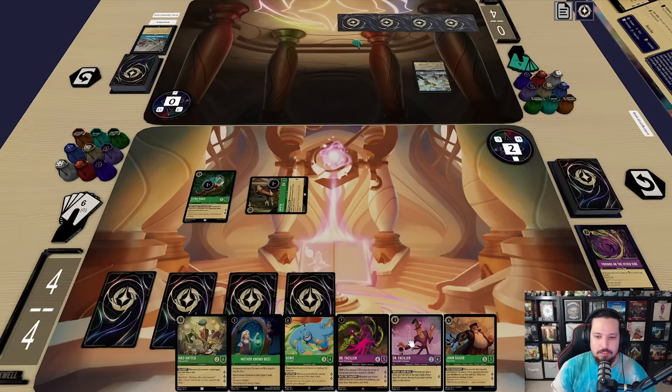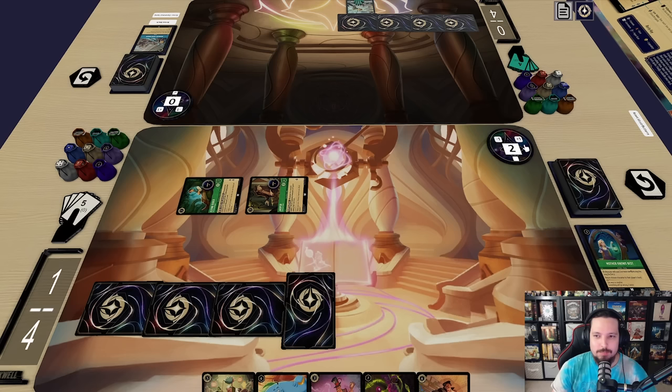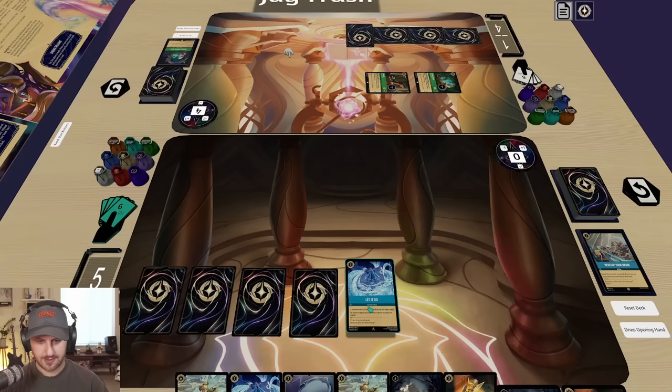It'll have to be the following turn and then we're just gonna pay three, bounce tank, and quest for two more. That's not what I wanted to do but I think that's what I had to do. I'll pass. Draw — I'll ink a Let It Go and I will play Tinkerbell back and play Beast's Mirror as well.